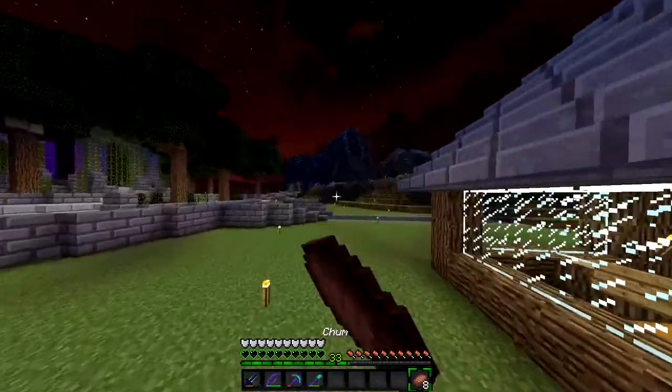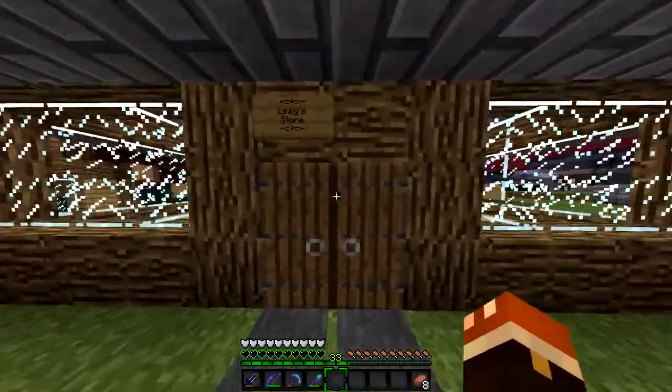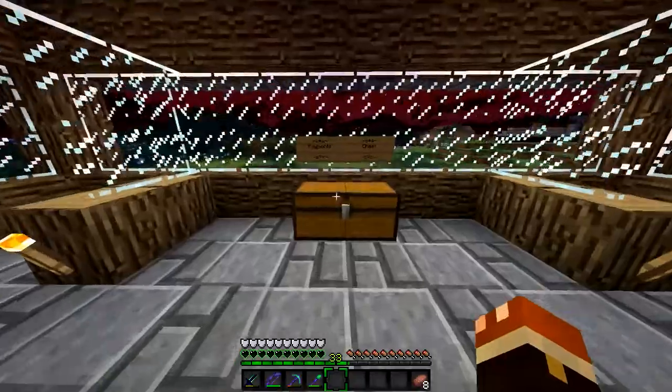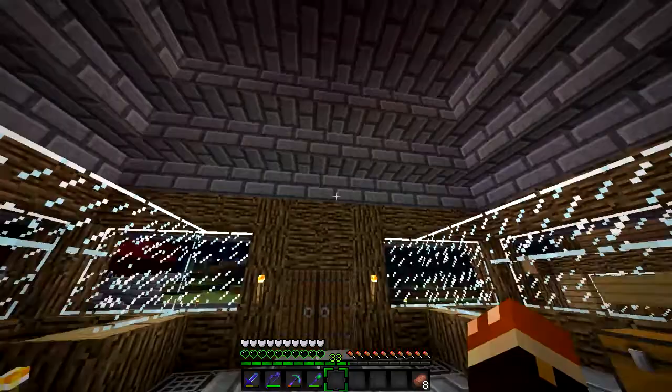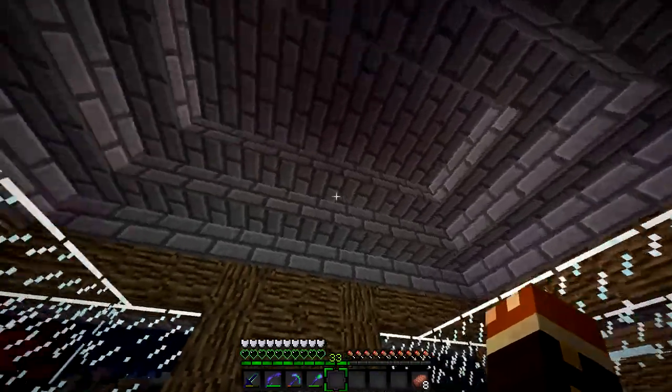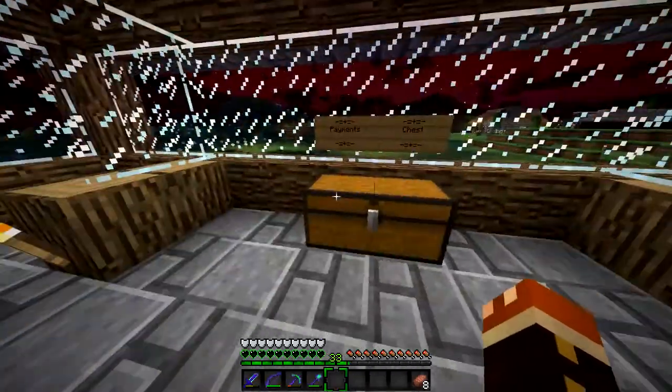Anyway guys, we have a few things to get done in today's episode. Firstly, I finally put the finishing touches on my shop — Linky's Store. So there you go, there's Linky's Store. You can pay here, I'm going to be selling my items here. I love this store. Look how nice this looks — it's such a beautiful store, especially in this texture pack, it just works so well.